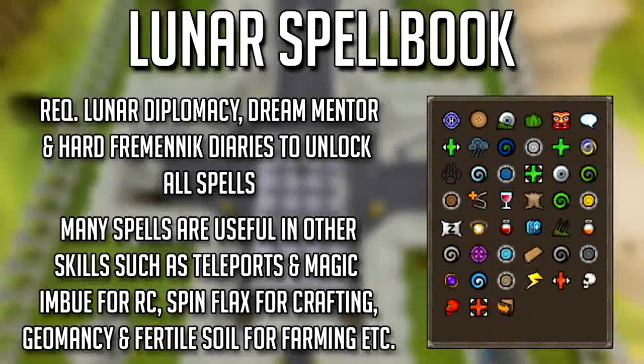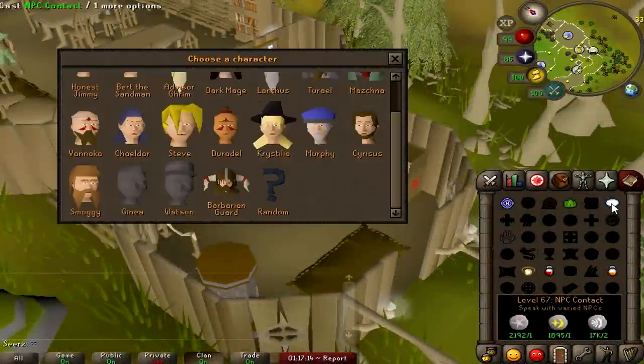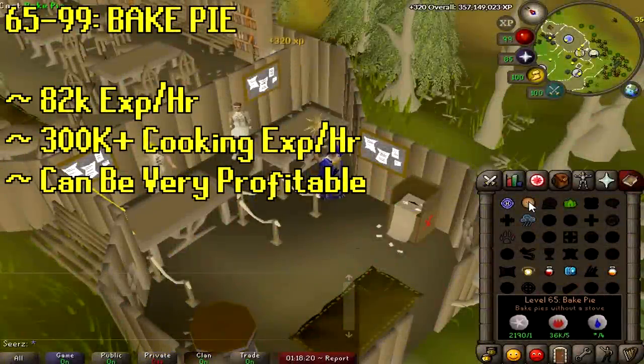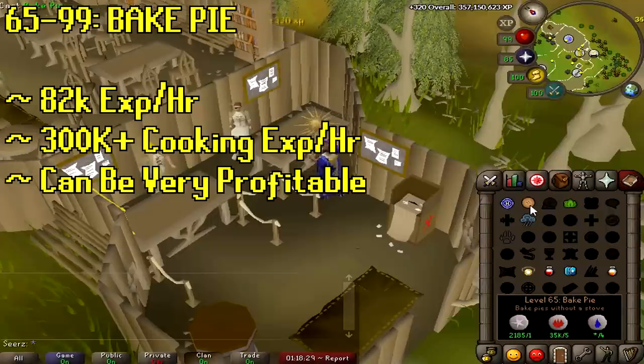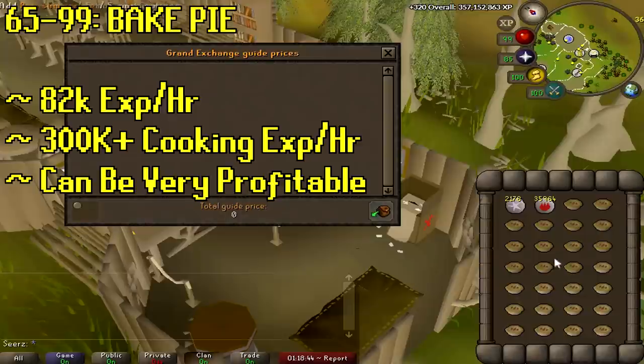Moving on to some killer training and money-making methods on the lunar spellbook — they added a whole bunch of new spells. First, the NPC contact spell at level 67: it's not a money-making method but you can contact all these NPCs directly, really good for runecrafting and slayer training. At level 65 you unlock the bake pie spell — it's 82k magic XP per hour and 300k cooking XP per hour, and can be very profitable. You do need the corresponding cooking level and should research which pies give the best profit.